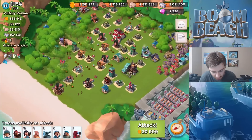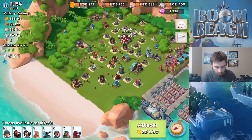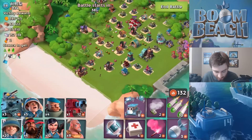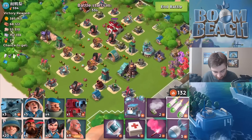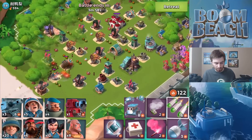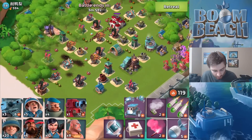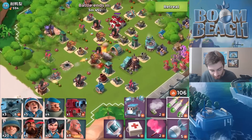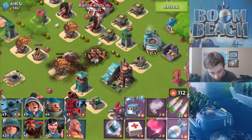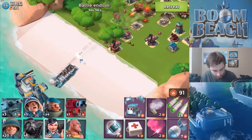The Noah's Ark attack strategy — this guy doesn't have ice, he's HQ level 22. We have a little bit of everything. I'm going to take out the shock launchers with my GBE. I'm going to drop my heavies first, then drop my riflemen behind them, and then everything behind that. We'll drop the warriors whenever we feel like it. We just need to save 18 gunboat energy for my tank and scorcher, and then we should be good. Dropping the heavies now — they're going to be our frontline shield.